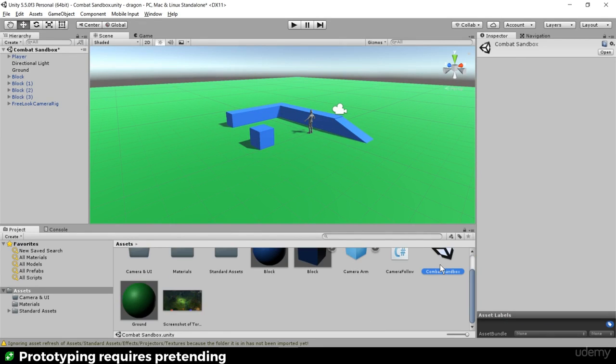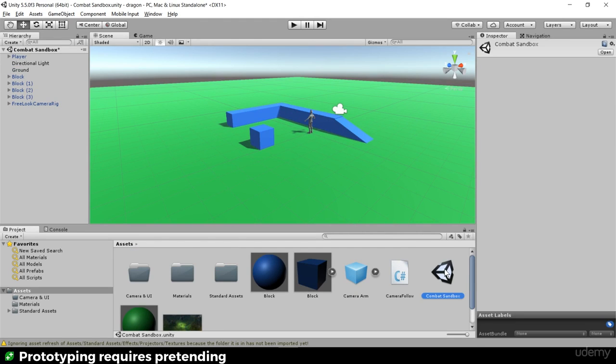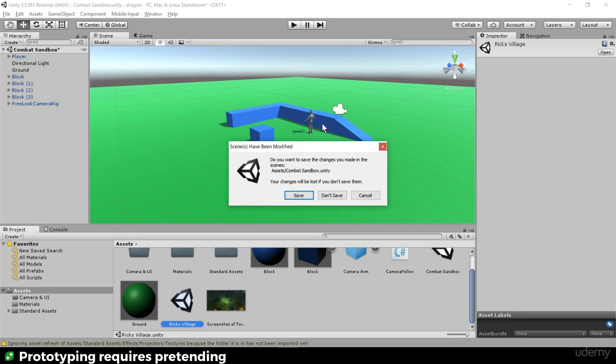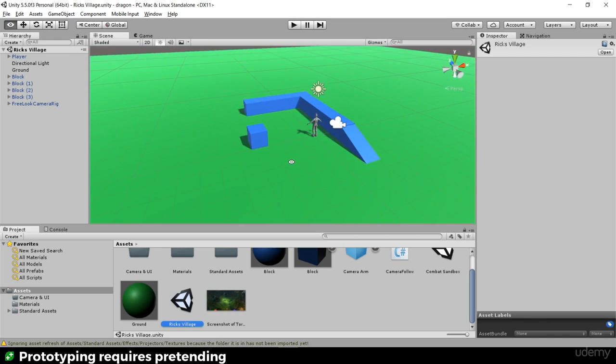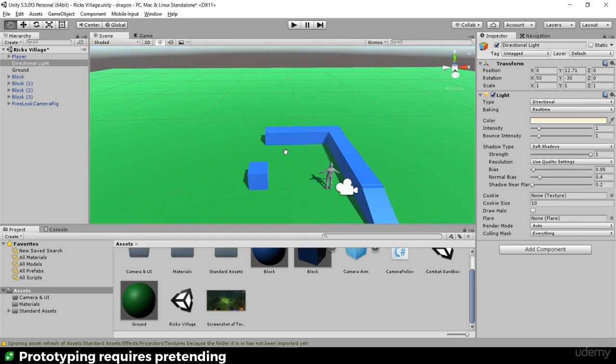The best place to put it is in my own scene so Ben can still work in his combat sandbox without wondering what happened to his ramp. Let's make our own scene — Control+D to duplicate, then rename it. I've got village in mind, so let's call it 'Rick's Village', so Ben and our artists know where this came from. I won't save Ben's sandbox changes, and now I'm in Rick's Village.